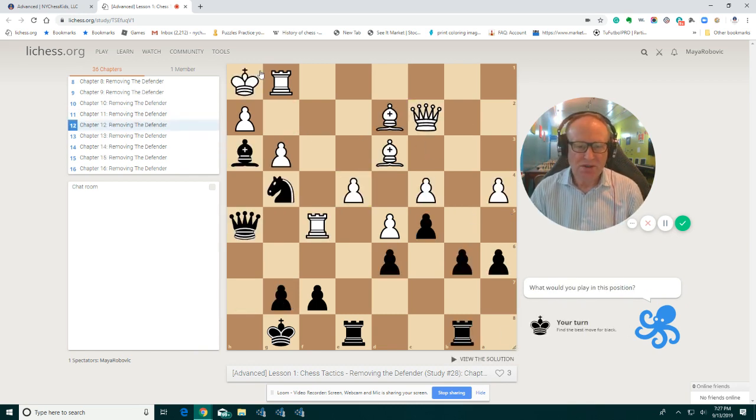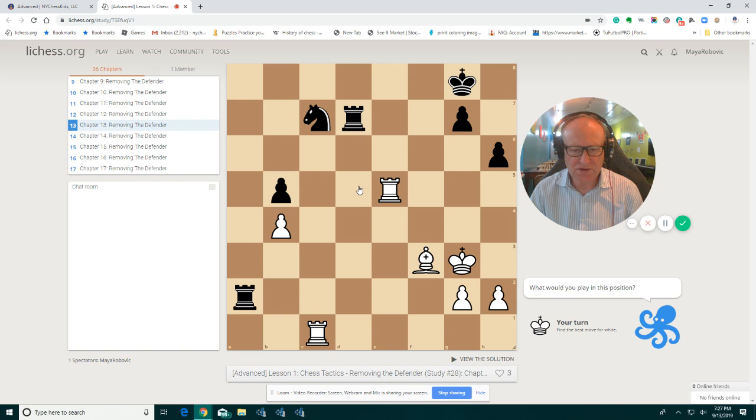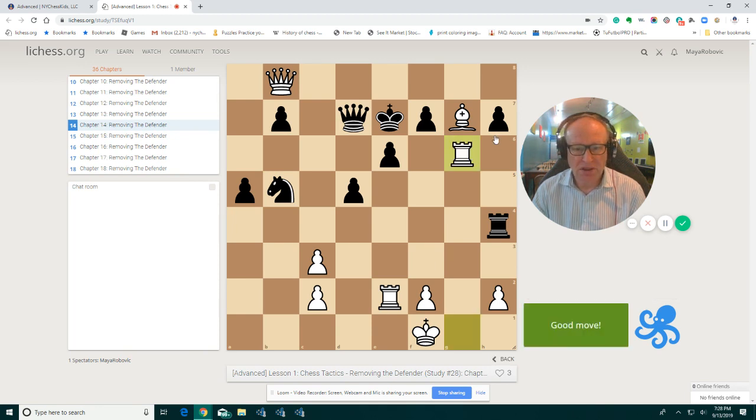Here we have a checkmating pattern — smothered mate. King is on h1. And of course, if you take queen f5, knight d2 would be checkmate. I'm sure you can see those moves by now very easily because you are at the advanced level. We want to play queen f8 checkmate, but the knight is defending there. So basically, if you take on g6, we are removing the defender. And then the next move is checkmate.